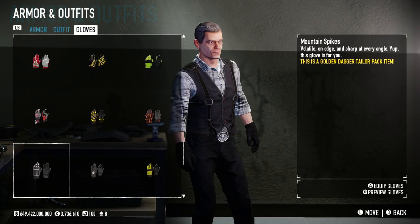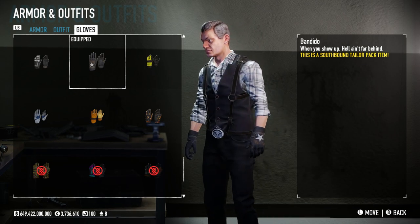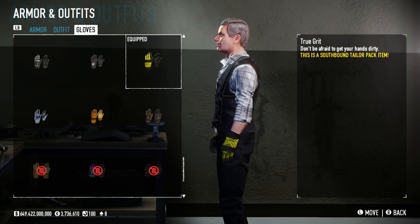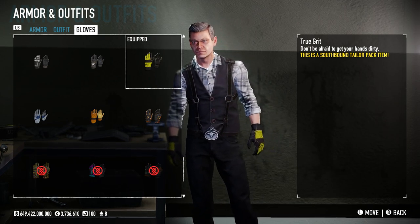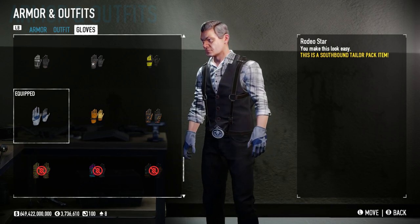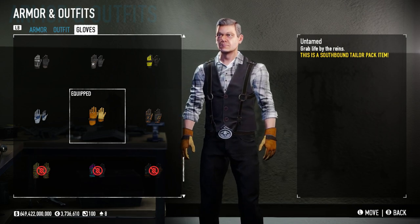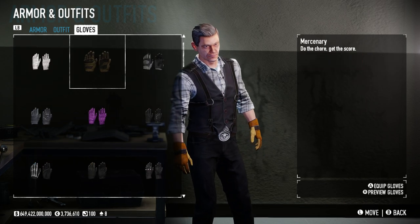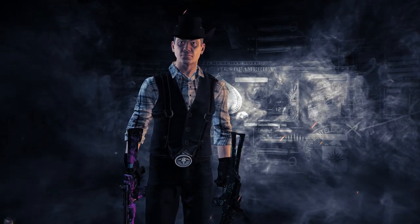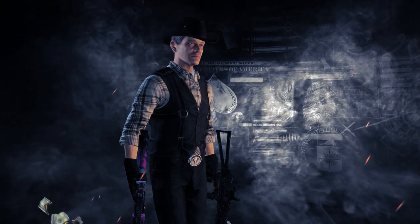Unfortunately I don't have quite the same sentiment on the gloves, because out of all four pairs I'm not really a big fan of any of them. The Bandido gloves have a kind of nice design, but the star on them isn't really my thing. Then you've got True Grit, which honestly the first thing I thought of was a bin man or refuse collector pair of gloves. The Rodeo Star I'm not big on either. Untamed looks cool, I guess, but I struggle to think of what outfits it would work with. I end up scrolling back up and pulling up some plain black gloves from the tailor pack because they complement these outfits much better. Let me know in the comments if you prefer them.